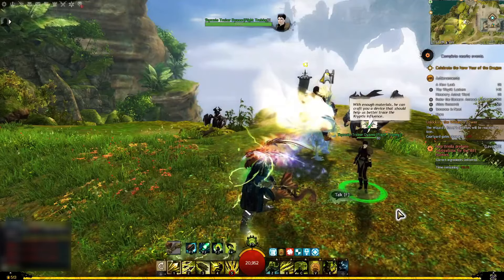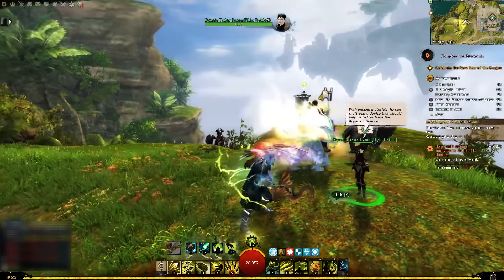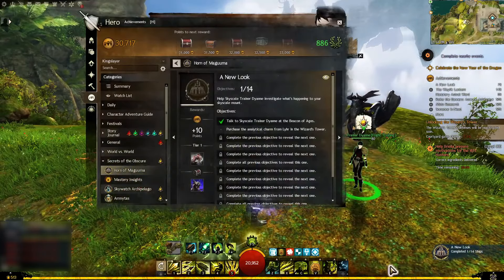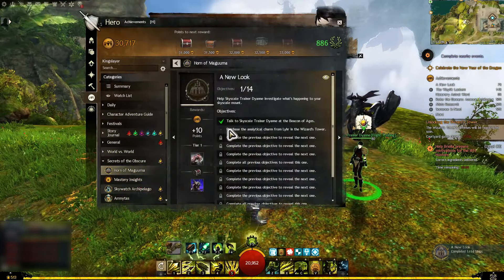After you unlock the achievement 'A New Look', the first thing you have to do is talk to Skyscale Trainer Diane. She'll explain the situation and what you have to do next. You can find her next to the Beacon of Ages waypoint in Skywatch Archipelago.